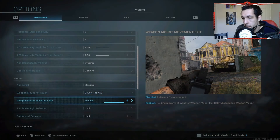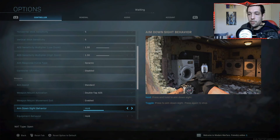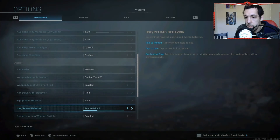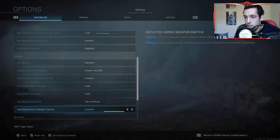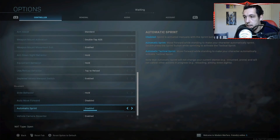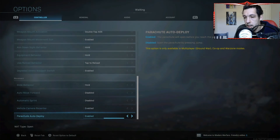Weapon mount movement exit is on, because you want to be able to get off of a mount quickly if you need to move — especially in Warzone. Aim down sight behavior I have on hold as standard, and equipment behavior is exactly the same. Tap to reload, switch on weapon right — useful if you completely run out of ammo. Slide hold. Auto move forward is off. Automatic sprint is off because if you sprint into a gunfight you'll fire slower than the guy who wasn't sprinting.